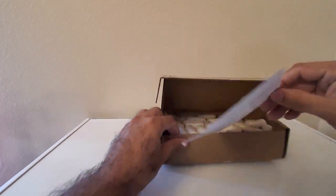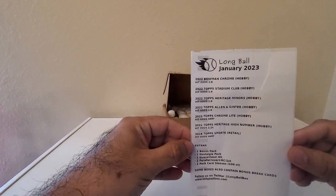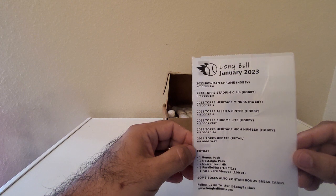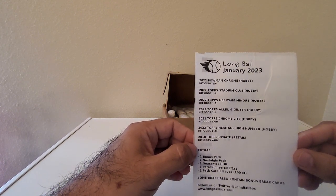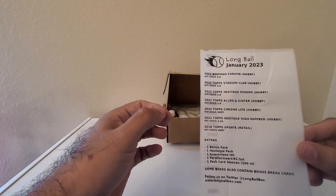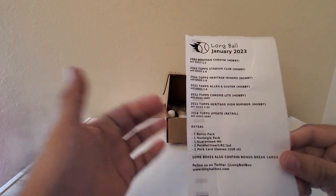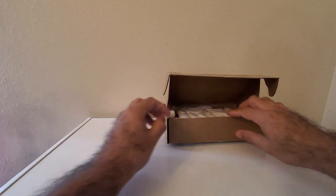There comes the literature. Reading off what it comes with this month: a 2022 Bowman Chrome hobby, 2022 Topps Stadium Club hobby, 2022 Heritage Minors hobby, 2022 Allen and Ginter hobby, 2022 Topps Chrome Light hobby, Heritage High Number hobby, and 2018 Topps Update. You also get a bonus pack, nostalgia pack, guaranteed hit, parallel, and a pack of sleeves.